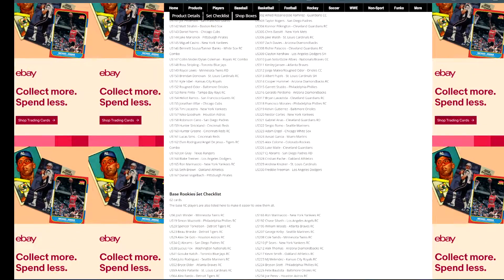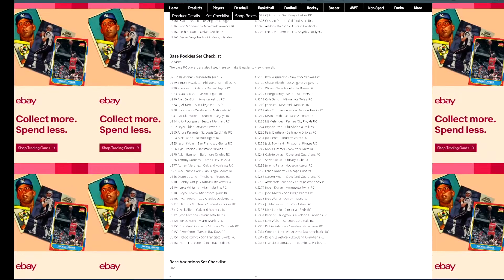Here is the base rookie set — they nicely cut it out into its own section so you can just see the rookies. You have Torkelson, CJ Abrams, Julio Rodriguez, Bobby Witt Jr., Hunter Green — all in here. So all the guys that were short prints in Series 2 now have their flagship rookie card.